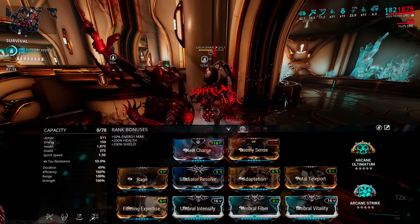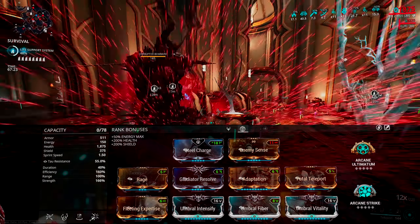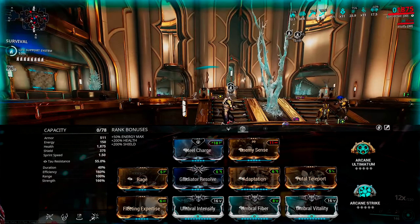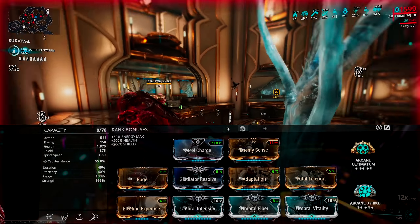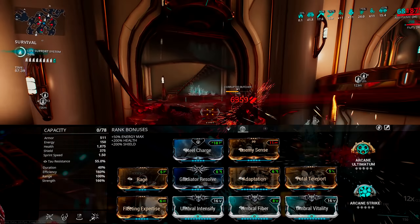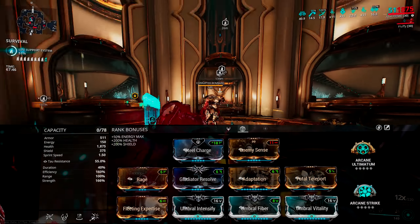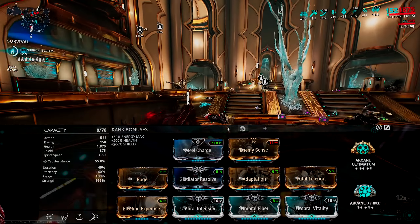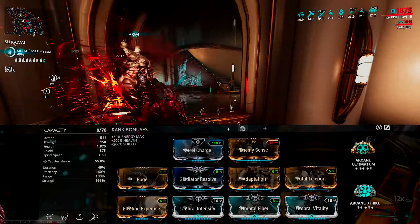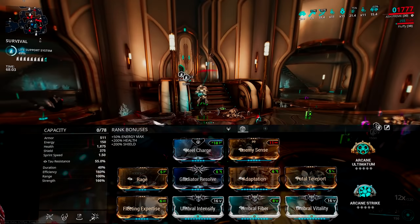We've got a triple Umbral setup where each one buffs the others — they're all useful here, none of them purely for boosting. Increasing base armor to work with Ultimatum gives us around 1,700 armor with Ultimatum active, and that's very easy to trigger. Intensify boosts our Fatal Teleport and Bladestorm. Vitality combined with Adaptation builds up resistances to the damage types enemies are firing at you, boosting your survivability by a fair amount.